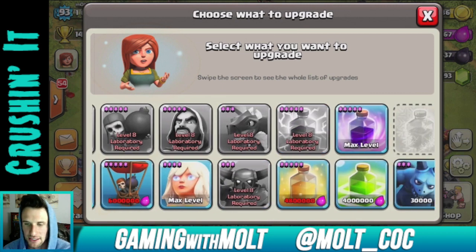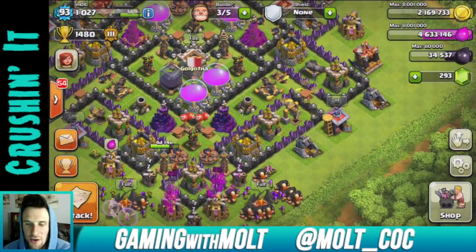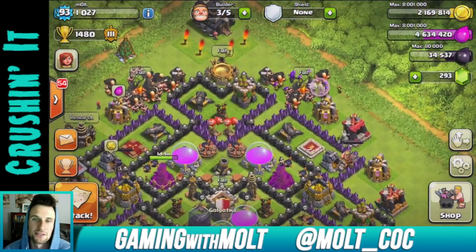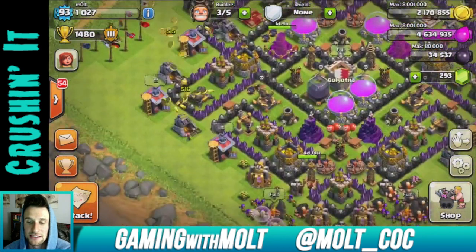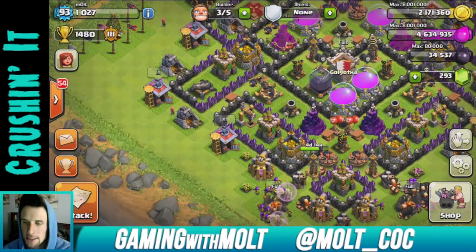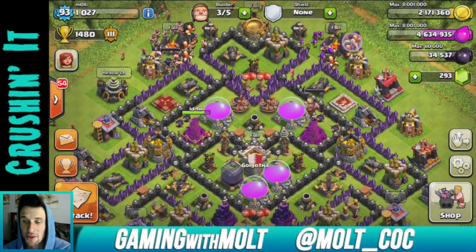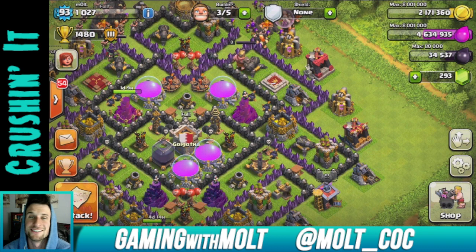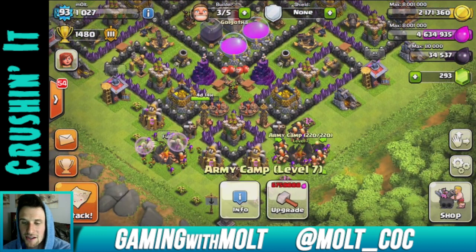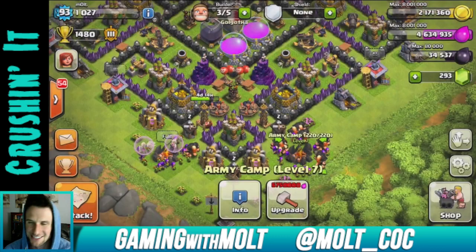What we're doing right now is we are going to try and get enough dark elixir in this episode to upgrade our Barbarian King. I really want to get him up to level 10 because I love his new hero ability — I want it to last longer. We're trying to get only 500 dark elixir. We're going to be using an awesome army composition: 20 giants and three healers.